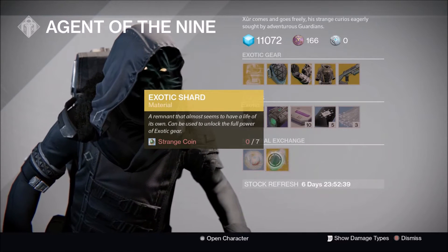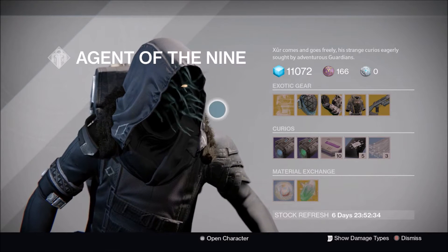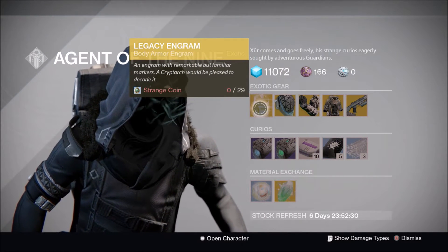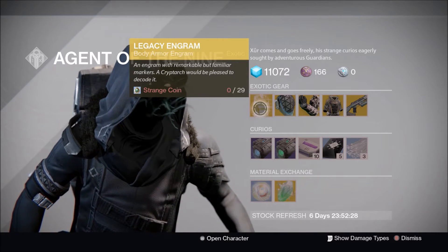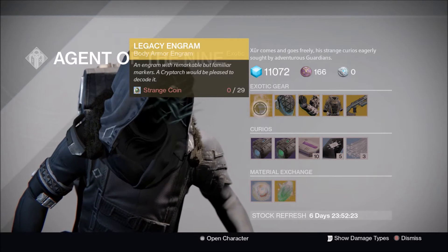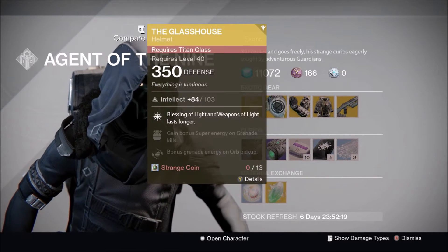Starting off with the gear, Xur has brought the Legacy Engram for body armor, which is pretty cool. You can get body armor engrams for 29 Strange Coins. I think this is Year Two or Year One gear, one of the two, but you can pick those up for 29 Strange Coins.